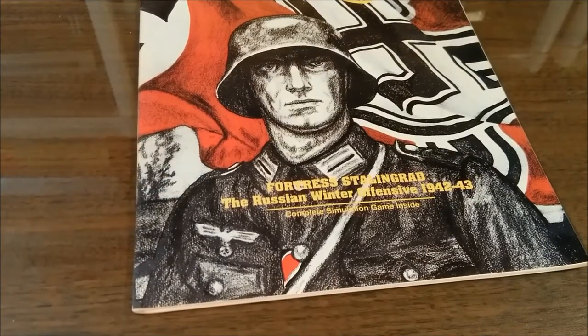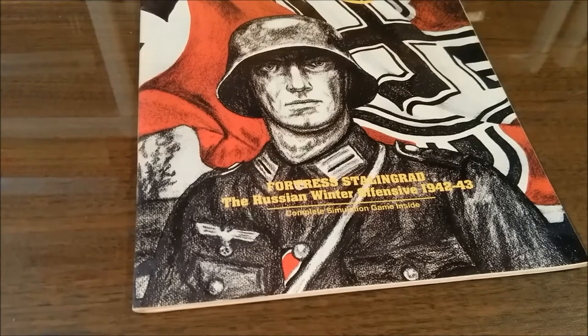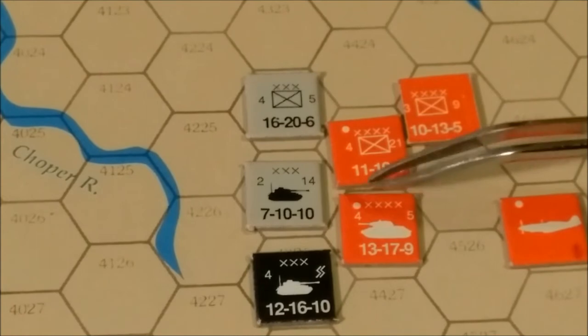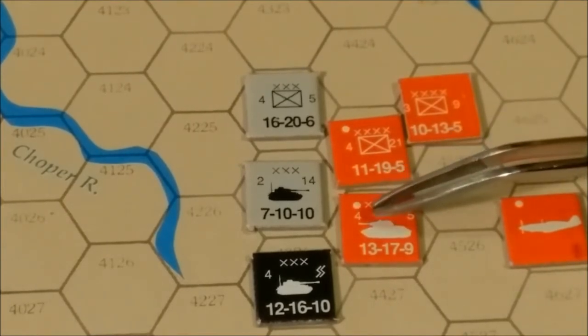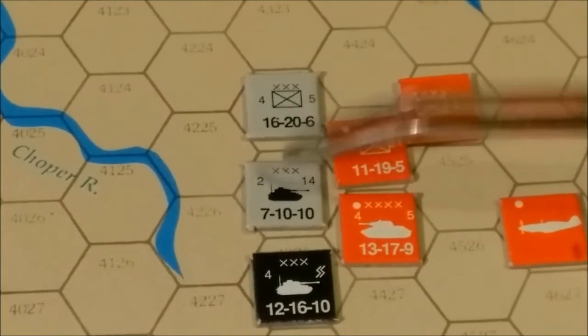Next we'll look at the counters. They are half-inch in size and glossy coated. The information found on them is the turn of entry — a dot means they start on the board — number of steps (the Soviet Army tank unit has four; the German tank corps has two steps), attack factor as the first number, defense factor as the second, and movement allowance as the final number.